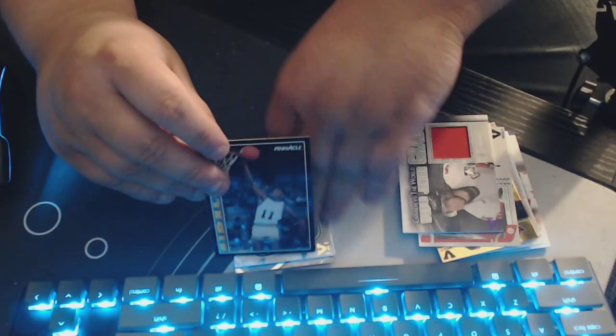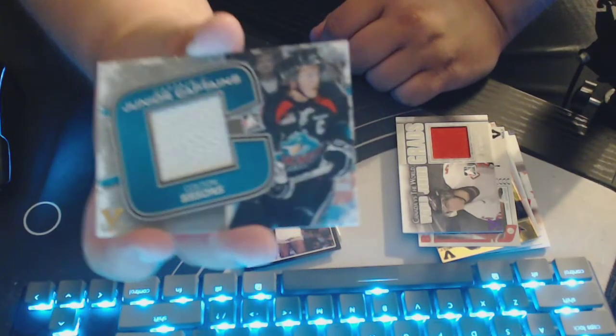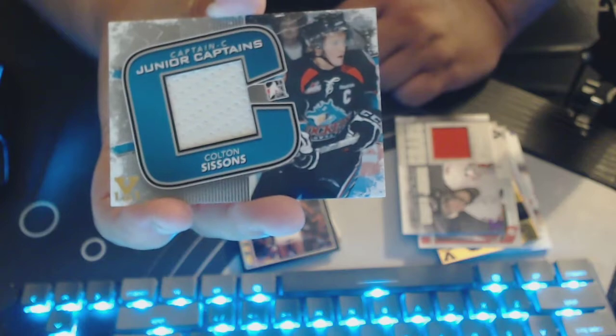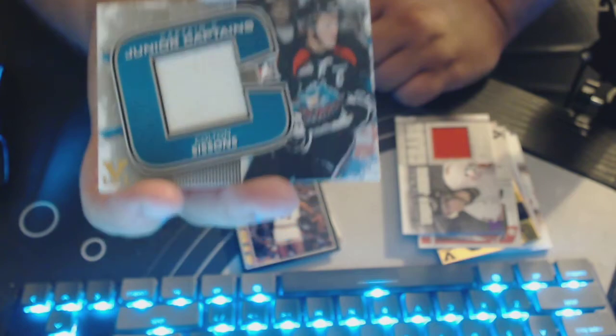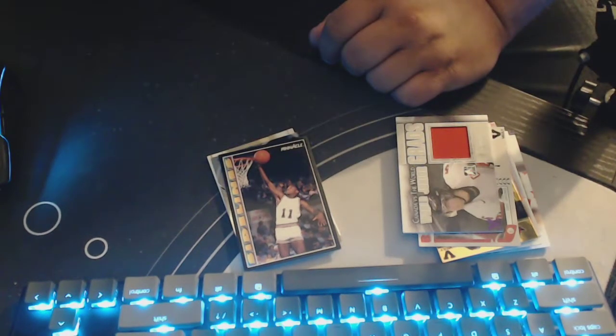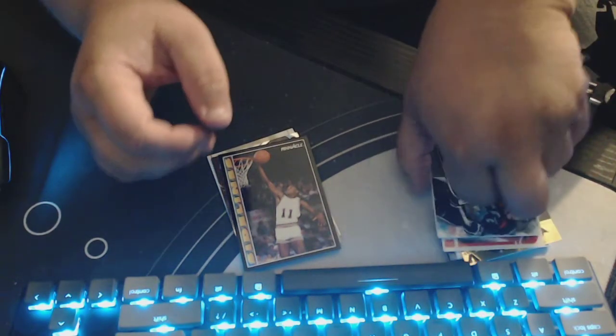Another card — this is Junior Captains, Colton Sissons. Sorry, I have no idea who that is. Who is he on? That is a one-of-one, gold one-of-one — the Rockets. C-Series Colton Sissons, Kelowna Rockets. I don't know if they're affiliated with anybody, but it's pretty cool still.